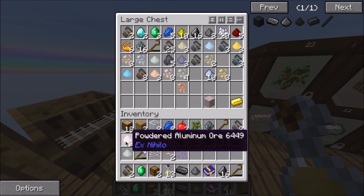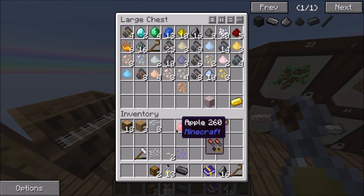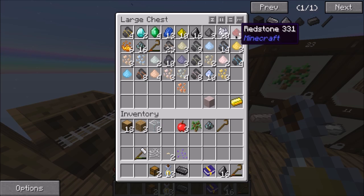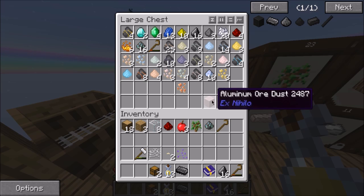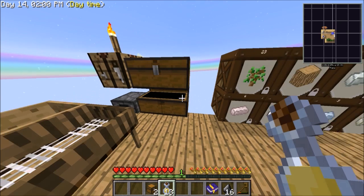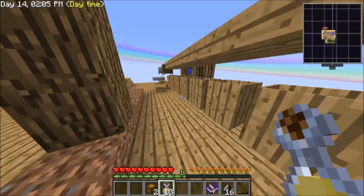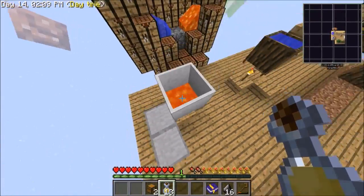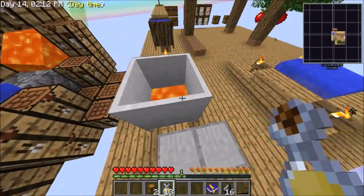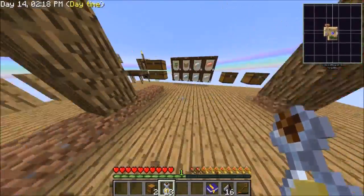I'm gonna throw everything in here - I don't want anything in my inventory. I'm gonna need some redstone. Last episode we made a composting generator and we made this - well, we failed. We made an oak and a stone barrel. We're still gonna need it to get to the nether quicker.